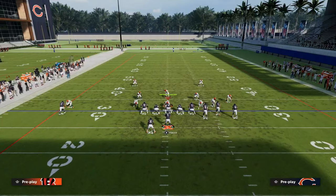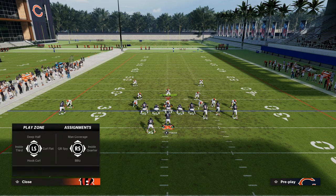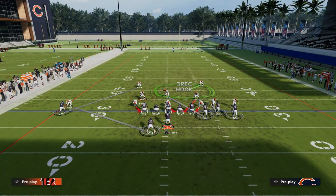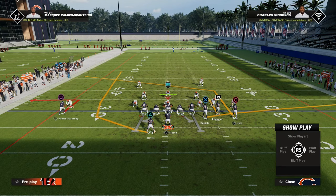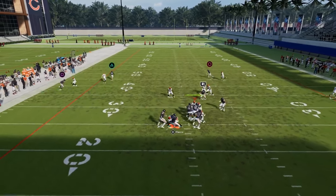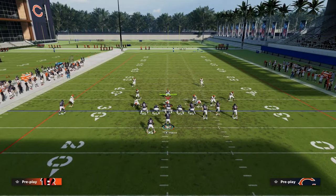This is going to funnel them into having to shade their coverage underneath. Another thing that's really popular right now is they're going to basically man this safety up on the outside receiver and then man this guy up on the running back. What this is going to do in effect is take away the wheel route, but the beauty of this concept is if we throw this route quick enough, you can throw that out route to the left side.